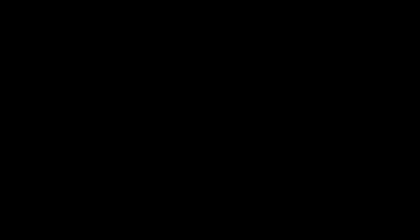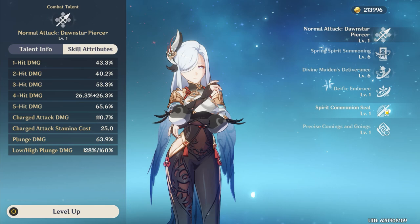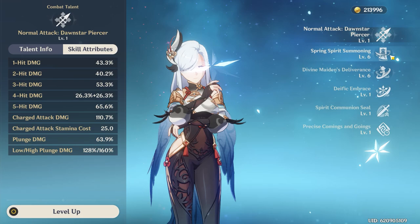Honestly, great question. It took me a while to fully understand how Shenhe's elemental skill works, so let me explain it the best I can because it is her bread and butter skill as a support. Shenhe basically has two elemental skills in one, but both provide similar utility. When you press her elemental skill, she dashes forward, dealing cryo damage and granting all party members 5 stacks of the Icy Quills.